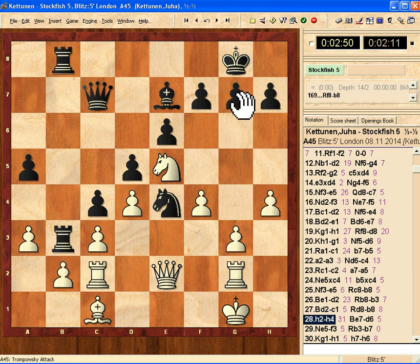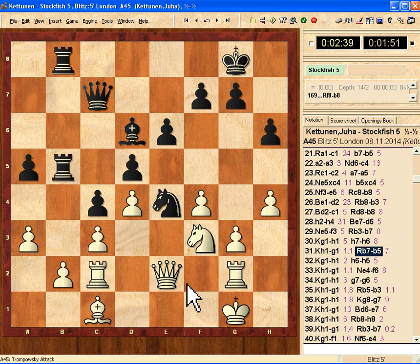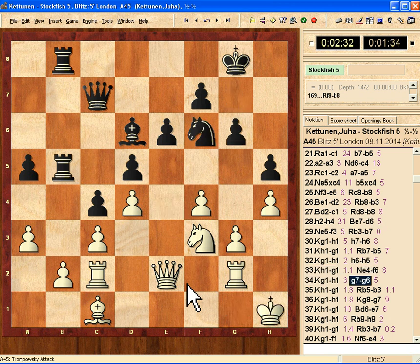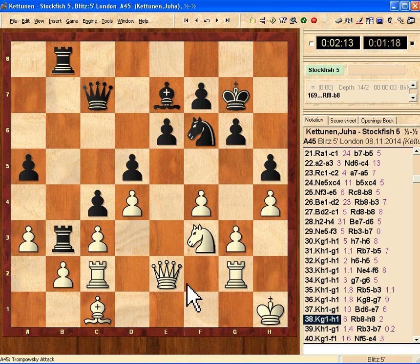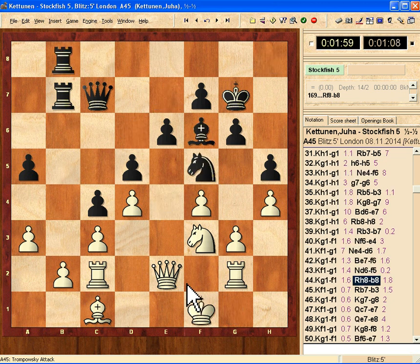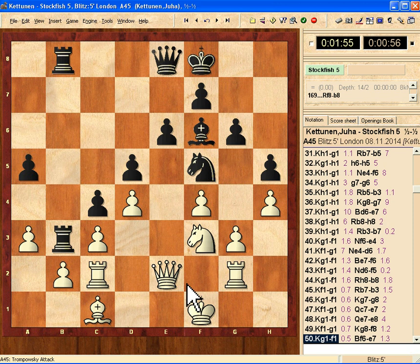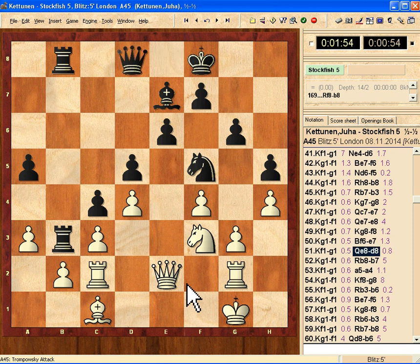I'm pushing here to prevent this pawn moving forward and blocking this side. Now there's nothing much happening so I'm just moving my king, waiting to see what the next good move from the computer side will be. I'm just moving my king back and forth because Stockfish has no plan at the moment, so I don't need to do anything really.